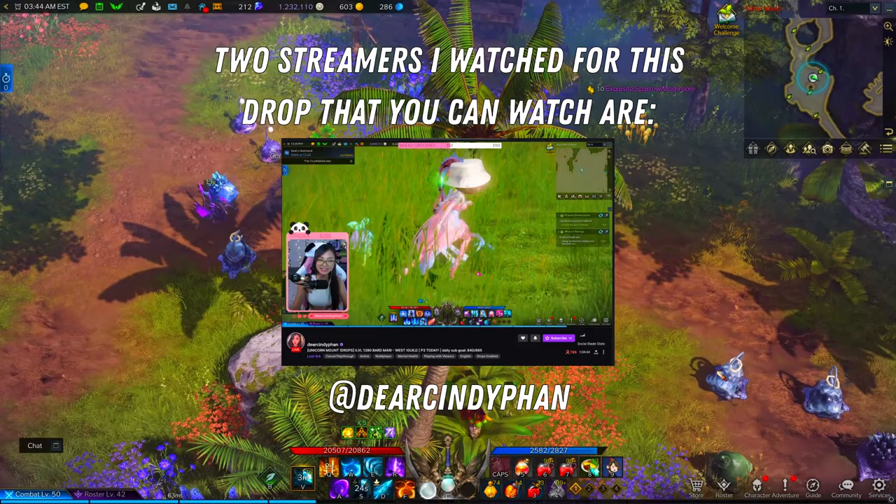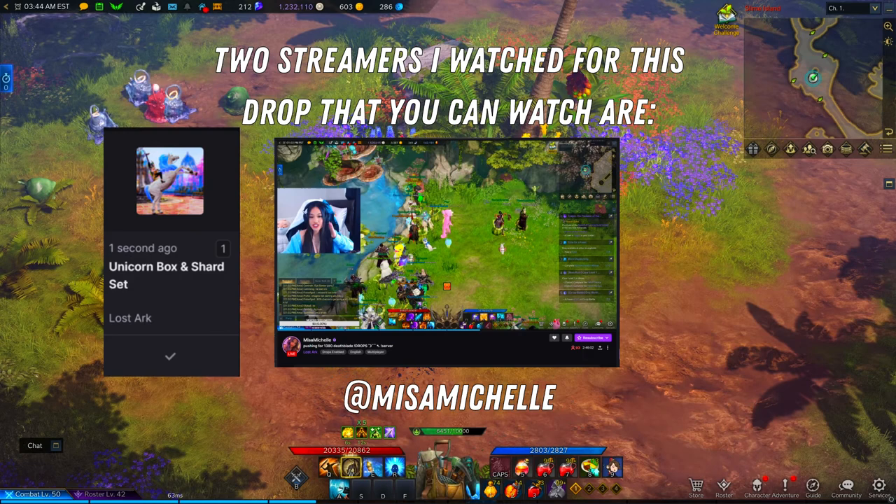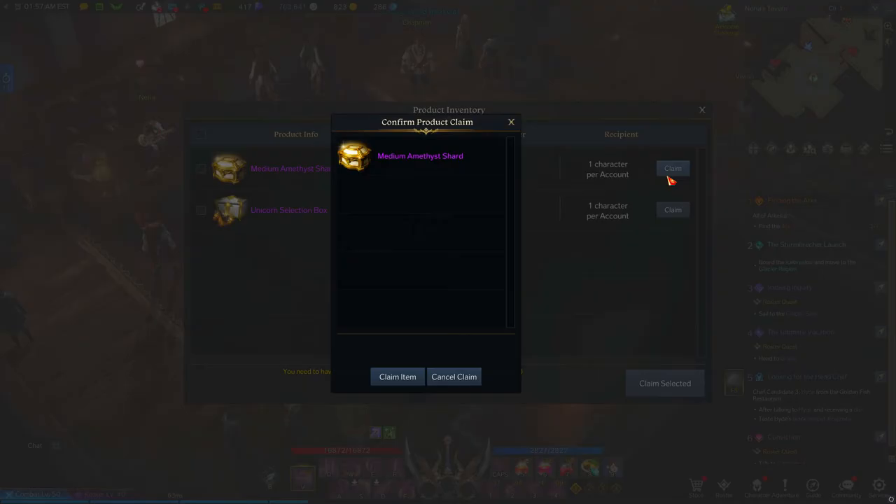Right off the bat, the mount is a unicorn-themed mount. In order to get it, you need to watch a Twitch streamer that has drops enabled, and you need to watch them for two hours. The mounts come in four colors, and I think regardless of which color you pick, every single color of this mount looks insanely awesome.